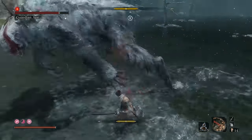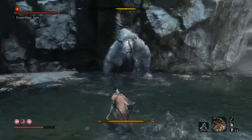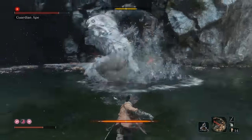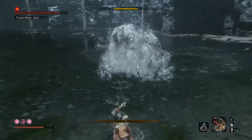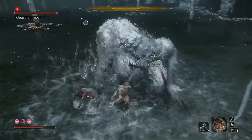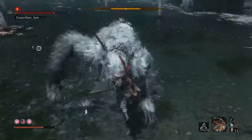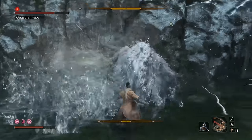One thing you can do to make it easier is come in with a firecracker. As you can see here, we just used it and it stunned the boss — very helpful. Make sure you've got that and plenty of spirit emblems if you want to make phase one a little bit easier. It's not required but it gives you larger damage windows.